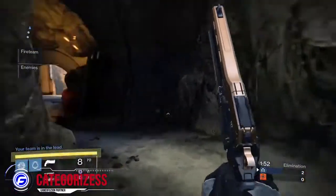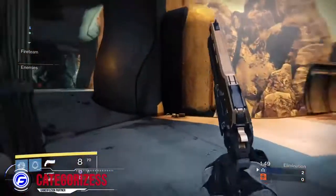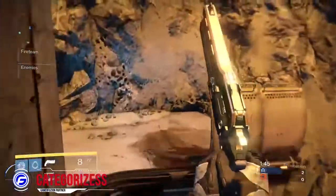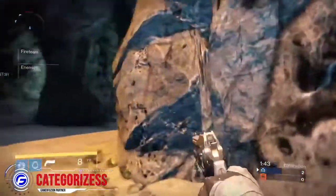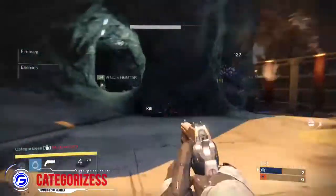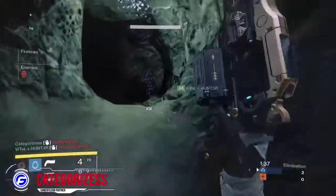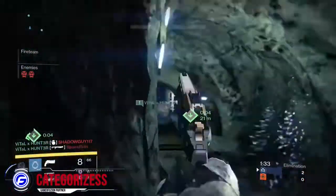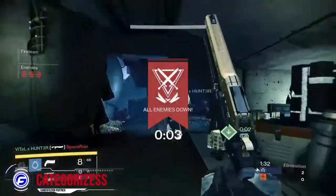Do not push if you are controlling top mid and people are down below by the airplane. Do not push toward them — that is a big no-no, because the flag spawns up top, so you don't have to go to them. They have to come to you.